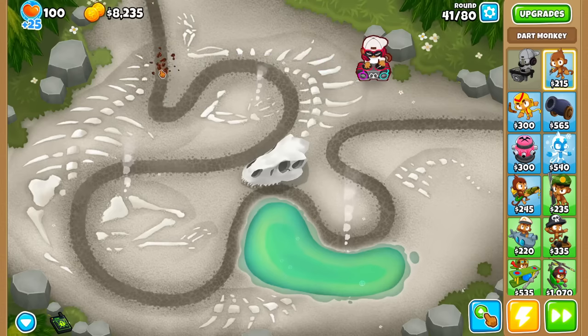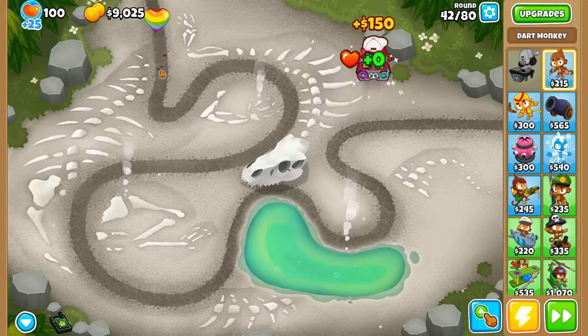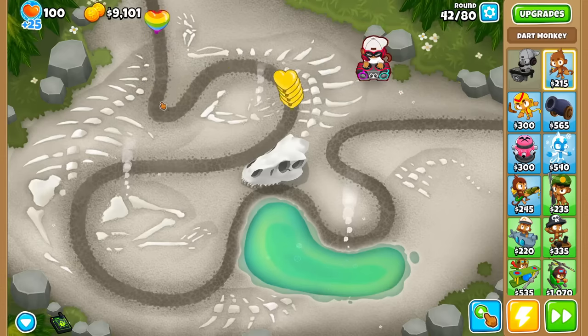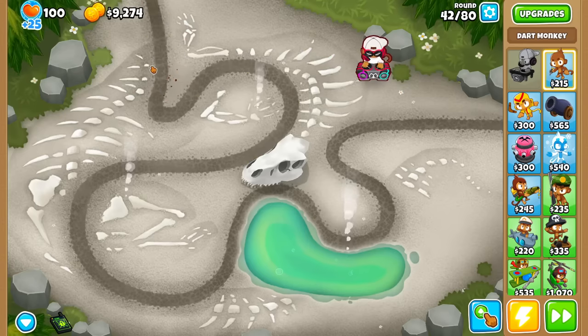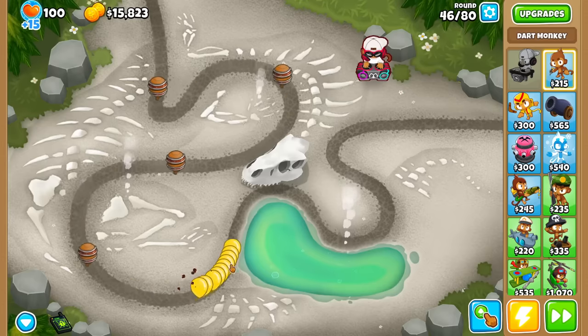With this upgrade, I think this cursor spot is the best because the darts that go up and down basically get a straight line to maximize damage. Not for these yellows that go too fast, but yeah, get some pops up and down and also to the right. Sadly, round 46 is OP.